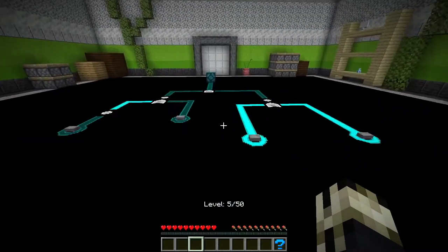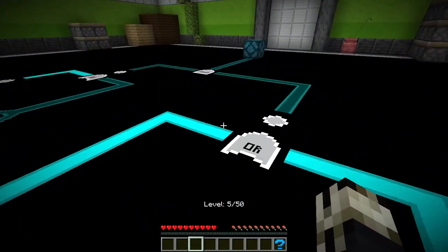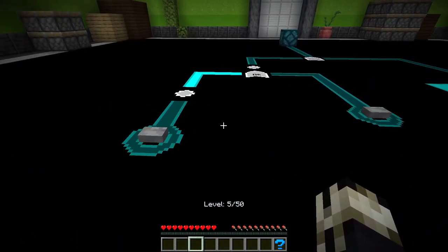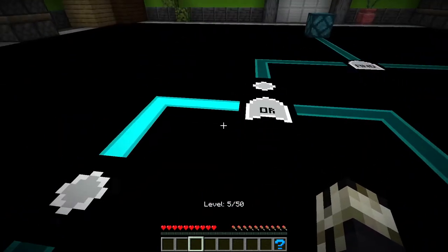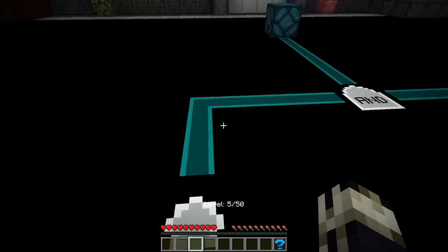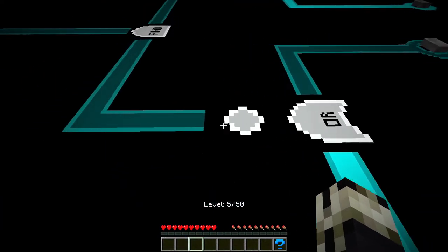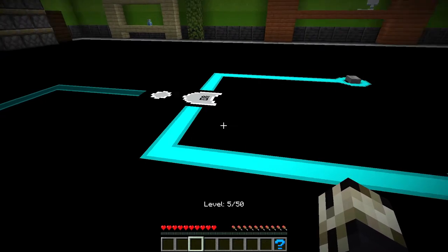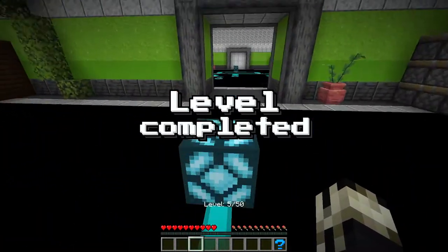So now we have to use our knowledge of OR, AND, and NOT gates to turn on the bluestone. We have this OR gate right here. This NOT signal is sending a signal to the OR gate, which is outputting a signal, but since it's running through the NOT, instead of going high and turning on, it goes low and turns off. So we need to turn off the signal to the OR gate. We basically do the same thing on the other side — turn off both signals, and that's a level complete.